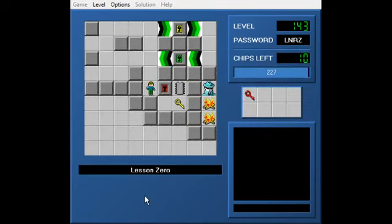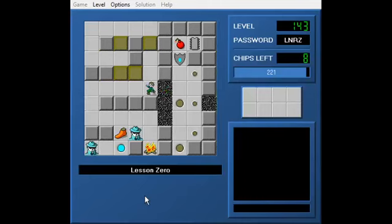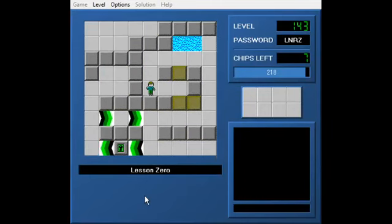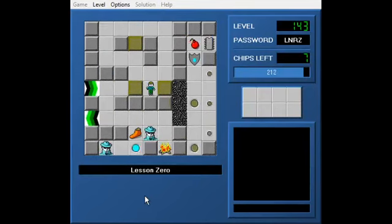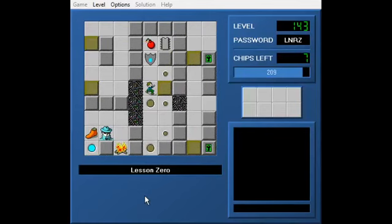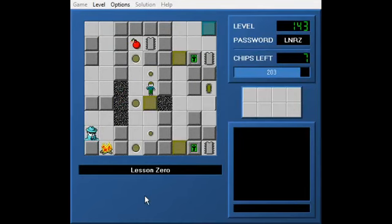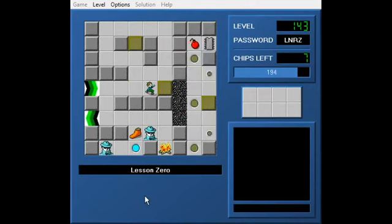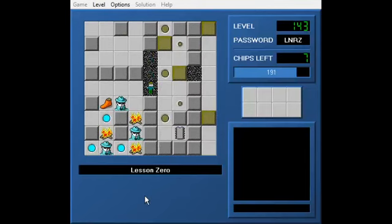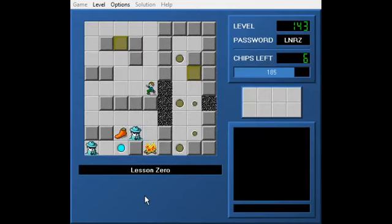Lesson Zero was a level I made out of the Walls of Air Pocket, and it's gotten some good attention. This little trap button puzzle - it's not really a sokoban - but this doohickey thing is what got a lot of notice.